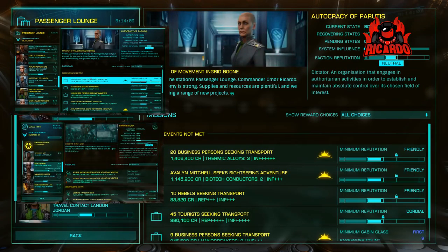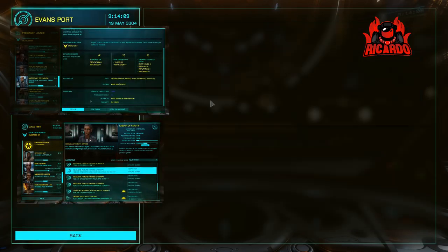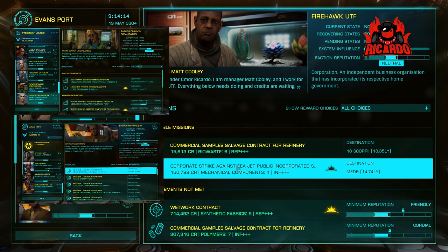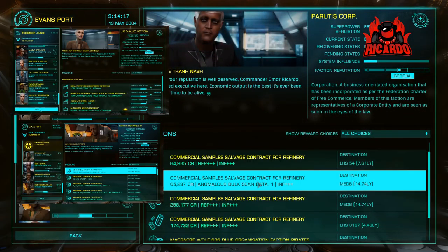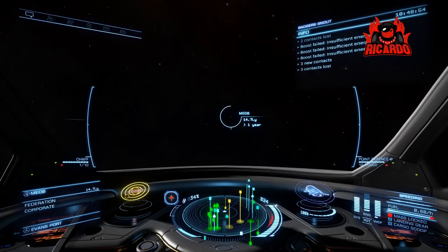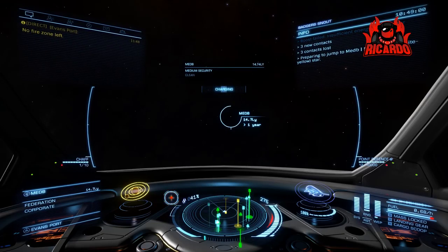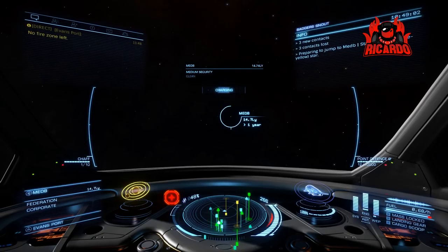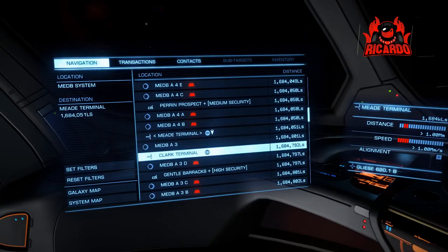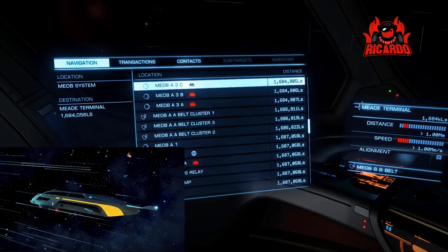Some of the individual transport missions I took also included delivering information and some cargo — anything to do to build that reputation. Reputation is the key. As you progress past neutral and cordial, you're going to start seeing the rewards. Be prepared when you get into the Med B system — you're going to be here for quite some time.